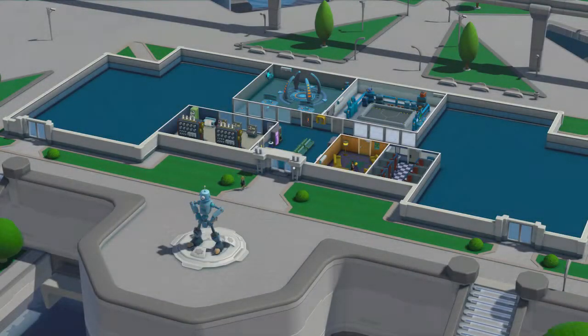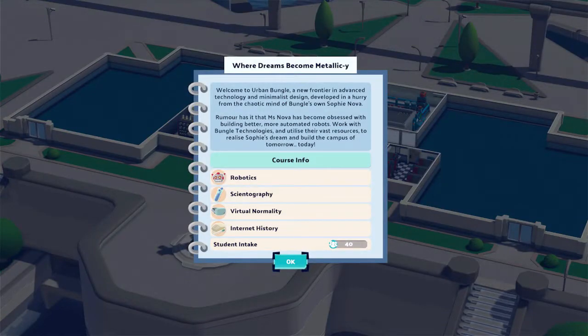Hello and welcome to Jumpin' Johnny Gaming. This video is a walkthrough of how to get three stars in Urban Bungle for Two Point Campus. This is one of three campuses that unlock when you have one star in Pebble Lee Ruins and Upper Etching, and this is the 11th campus I have completed. It will be dealing with four classes at the same time: Robotics, Scientography, Virtual Normality, and Internet History.